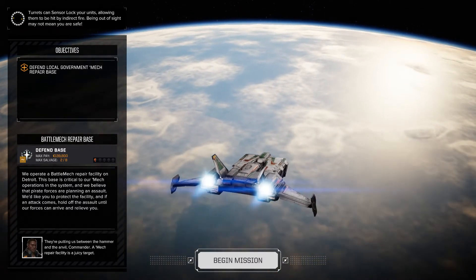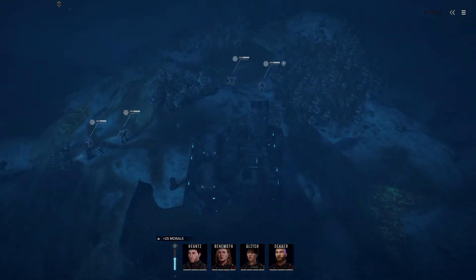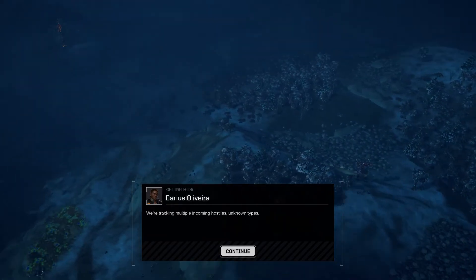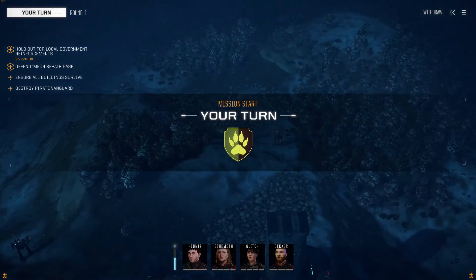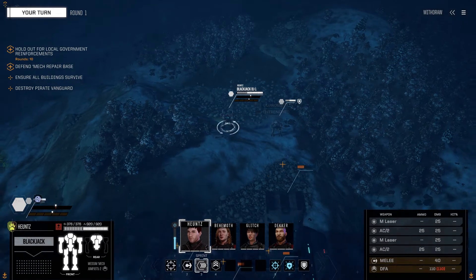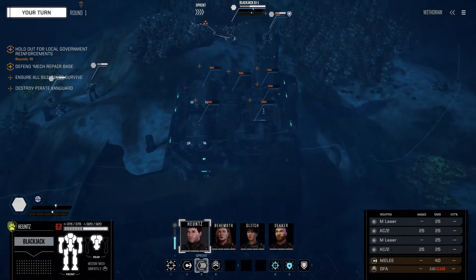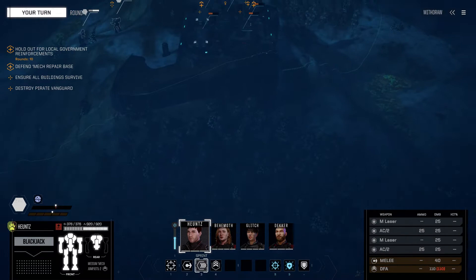It is a juicy target and this is going to be a juicy mission — eight salvage, oh baby. Commander, it looks like the security detail is about to get hot, checking multiple targets of unknown types. Hold the base, keep the buildings upright and then we get paid. If we destroy the pirate vanguard and hold out for 10 turns, we defend the mech repair base. So we defend everything.